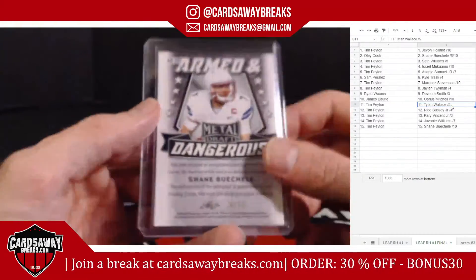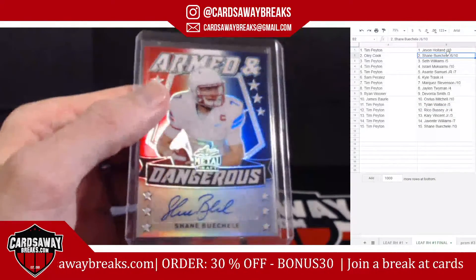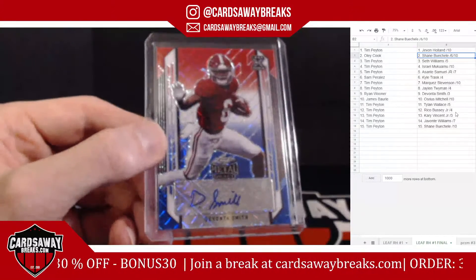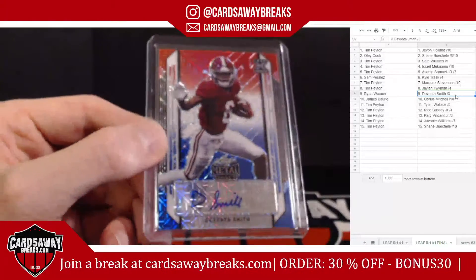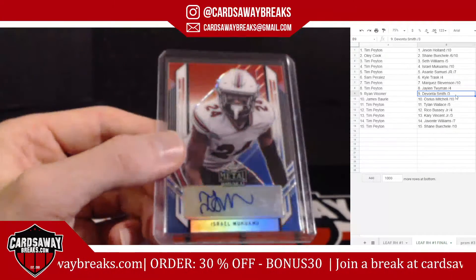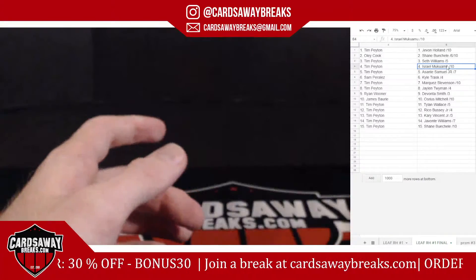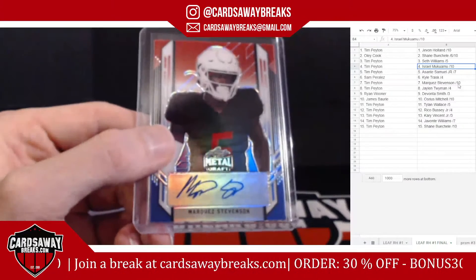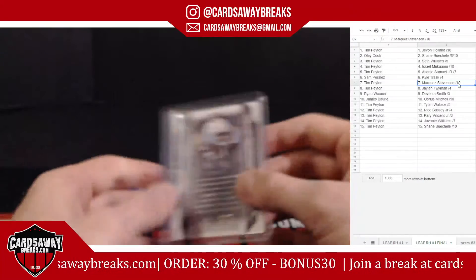Armed and dangerous, Buscelli — that is the 6 out of 10, and that is going to Lee. Beautiful DeVonta Smith, red white and blue mojo, number 2 out of 3 — going to Ryan W. Israel Mukamu, red white and blue, number 2 out of 10 — going to Tim P. Marquez Stevenson, red white and blue, number 2 out of 10 for the Buffalo Bills — going to Tim P. Osiris Mitchell, red white and blue, number 2 out of 10 — going to James B.